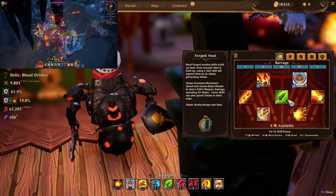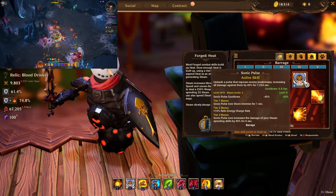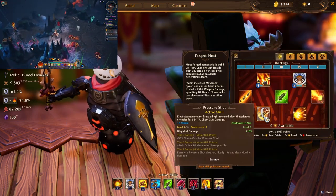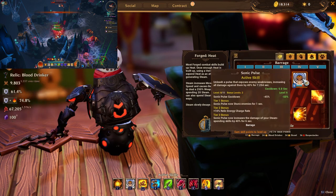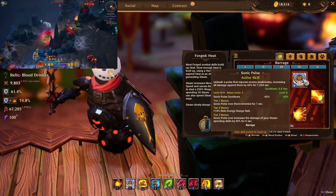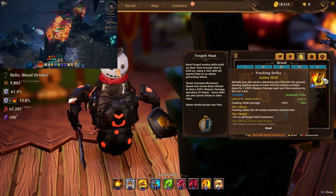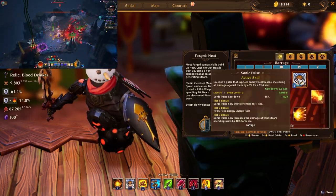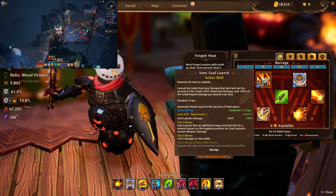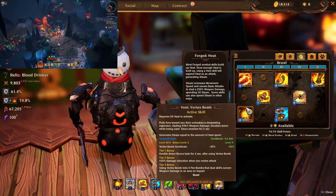I really think you shouldn't skip Sonic Pulse — tier 3 Sonic Pulse is amazing. On builds where you're using a steam spender like Uppercut, Fracking Strike, Critical Mass, or Pressure Shot — or even a basic attack — you'd want it. It increases the damage those skills do by 40 percent for six seconds, and also makes enemies take 40 percent more damage for a specific duration. It also benefits from the cooldown reduction from Fracking Strike tier 2, so tier 3 Sonic Pulse is a must-have. What is optional is tier 2 Vent Kolaunch — right now it only increases Vortex Bomb damage by 25 percent.